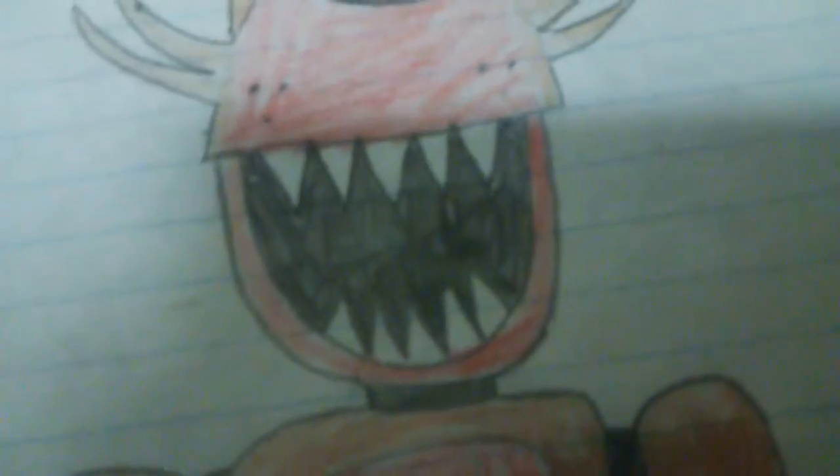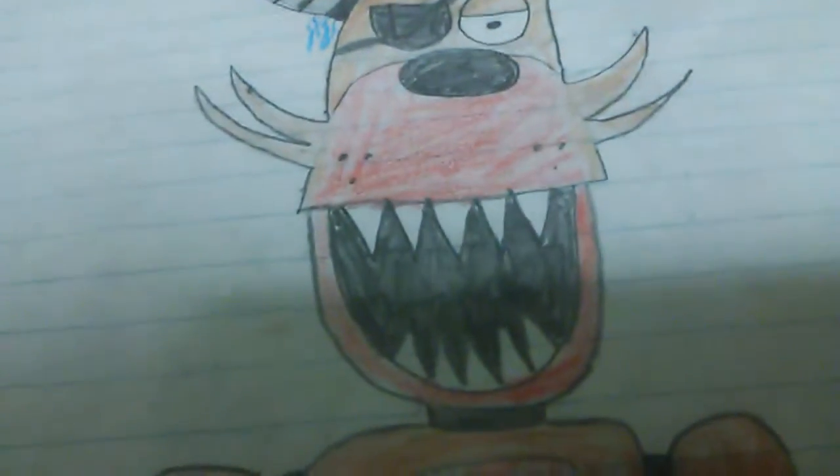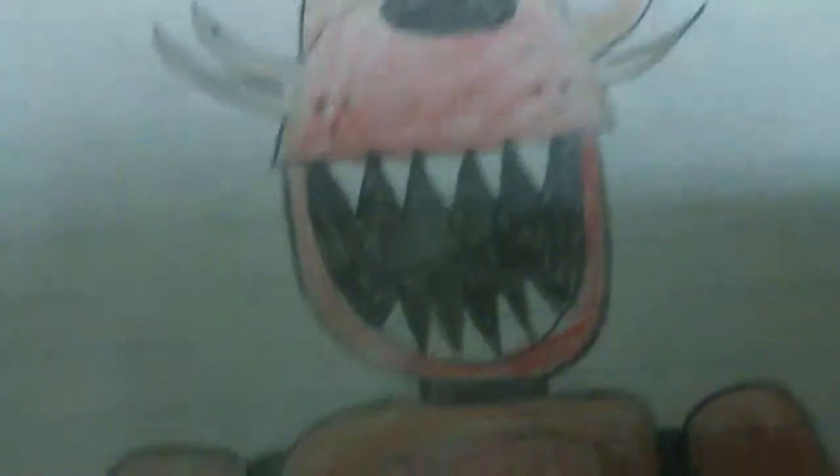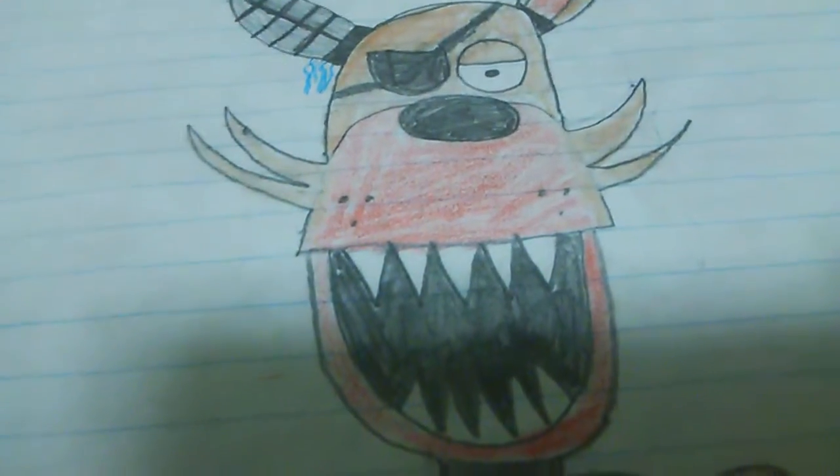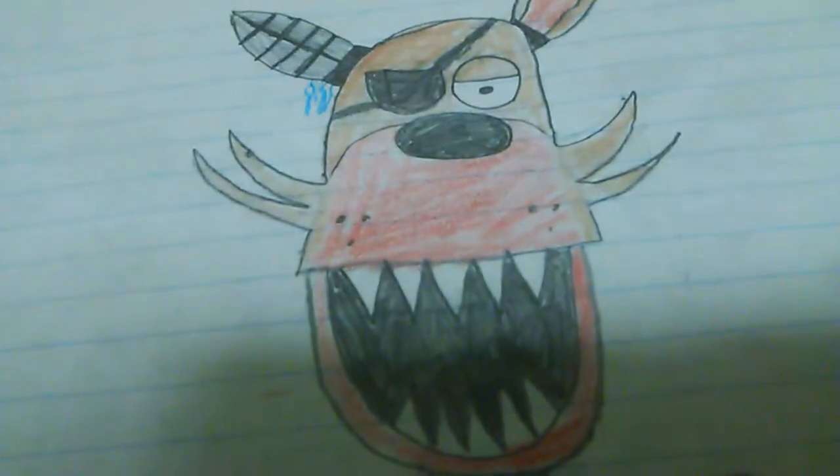Let's get this straight. When I started drawing Five Nights at Freddy's characters, they were terrible. Bonnie looked like a demented Easter Bunny — well, technically that's what he is, but it didn't turn out as well. And Foxy just looked like a vampire.